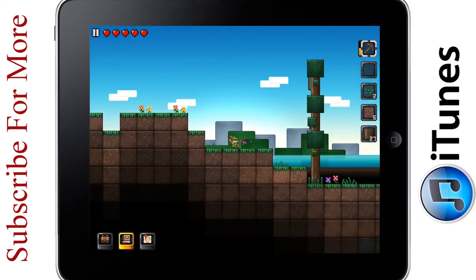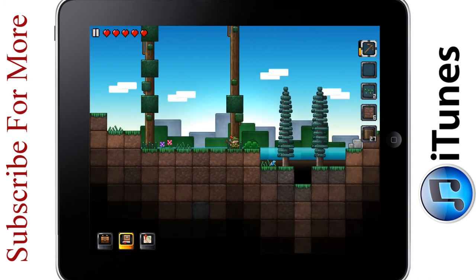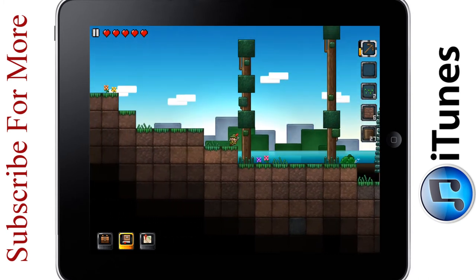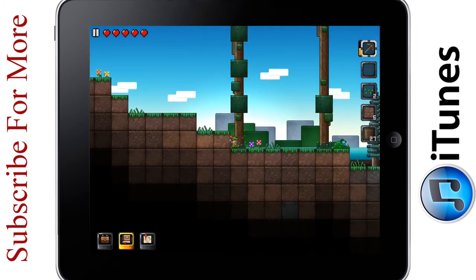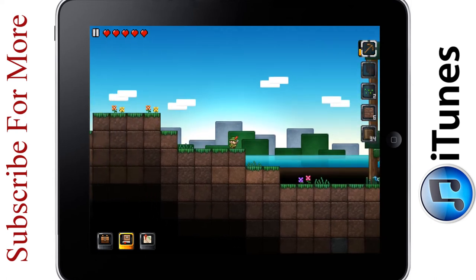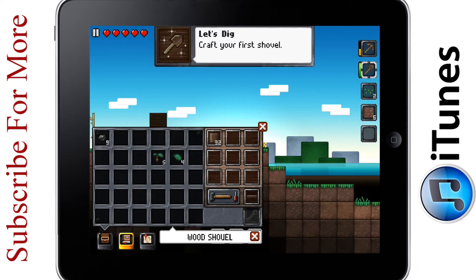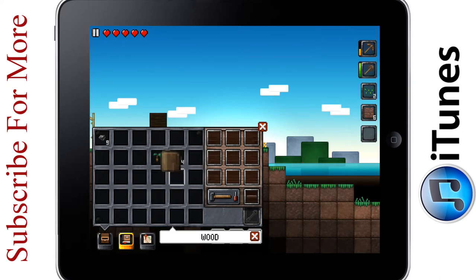First, I'm going to kill this pink bird — I don't like pink birds. Die, pink birdie. Now, I think I'm going to take down one more tree and then head underground, because that's where all the fun is. Let's make a shovel. Wood makes wood planks, and wood planks can be used to make smaller wood planks. And there we go, we got a shovel. Let's dig. Cracked your first shovel — yes I did.